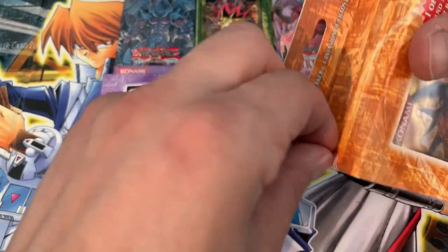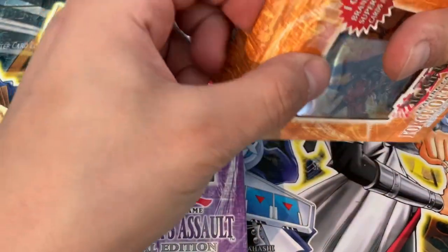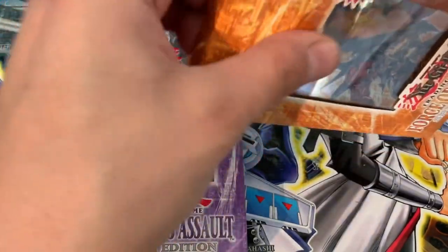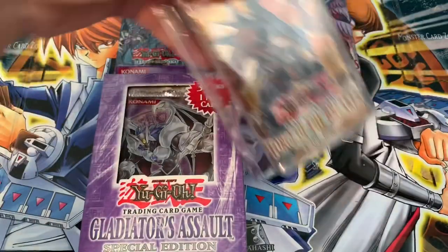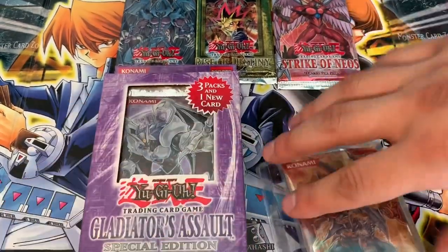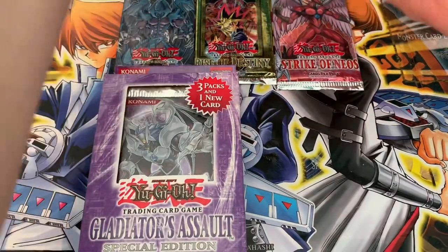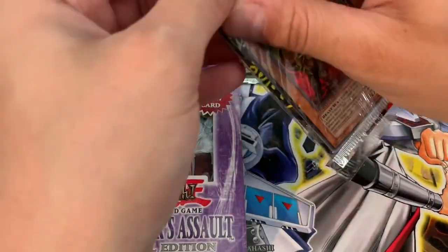I'm going to open up the Force of the Breaker, just because it has some OG packs in it — it has the IOC pack. Leave that to the side there. And there's our promo there: Phantom Blast Rock Lizard.